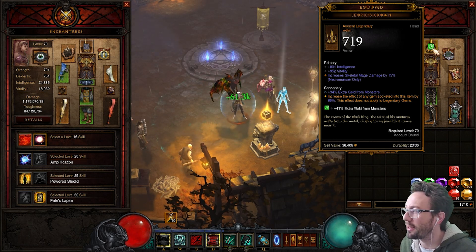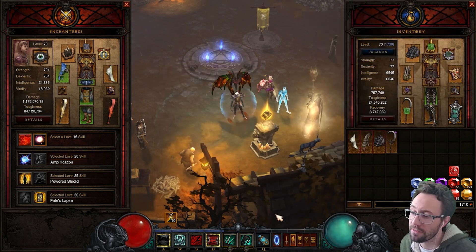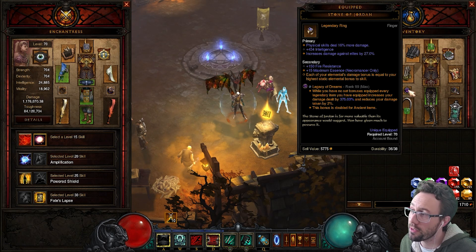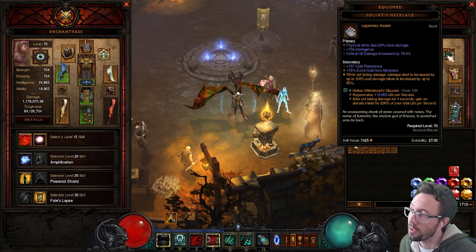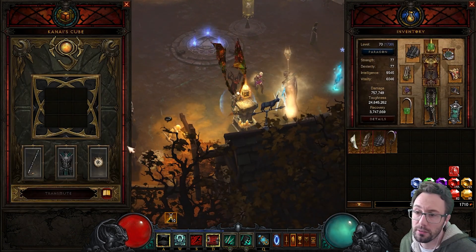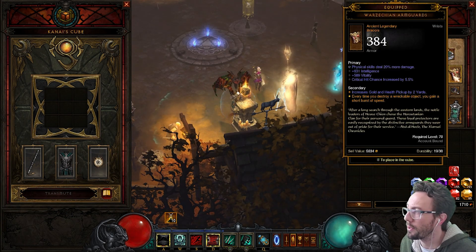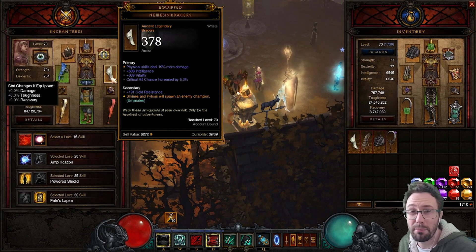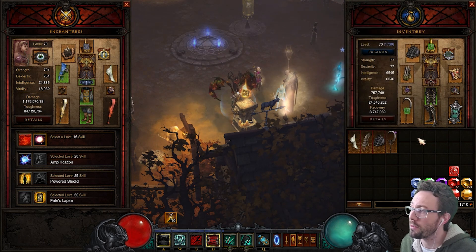On the Stone of Jordan you just need to match the element. Physical is actually the correct element for mages on Life Support, but the SoJ could be cold or poison — you'd just match it on your amulet and braces. We're using Shenarm Guards because the follower has Nemesis Bracers, which means when we break something we get a speed boost.